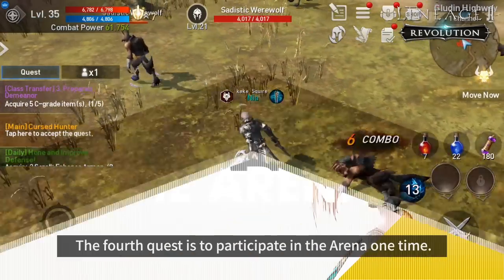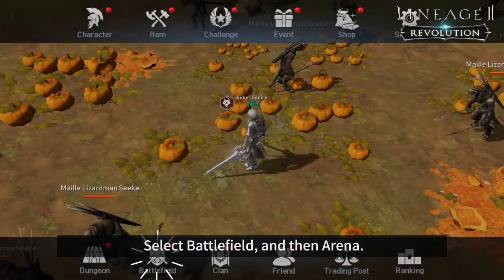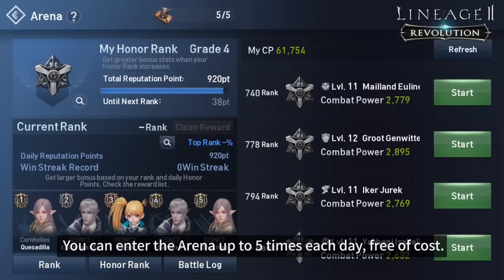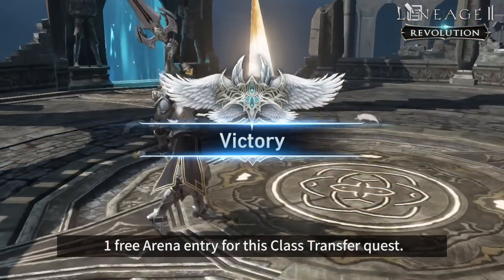The fourth quest is to participate in the arena one time. Enter the arena through the menu, select Battlefield, and then Arena. You can enter the arena up to 5 times each day free of cost, so we recommend that you save at least one free arena entry for this class transfer quest.